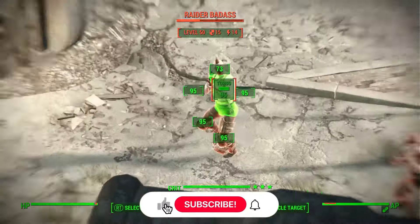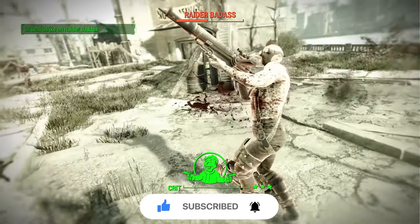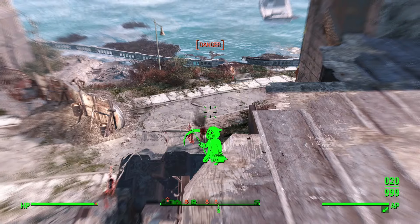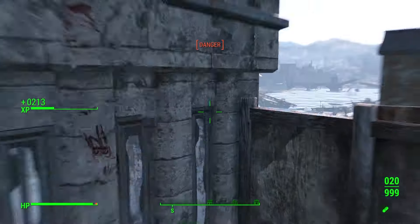Personally, I never felt stealth in Fallout 4 was well implemented. There are perks like Sneak, Ninja, and Mr. Sandman that can really make sneak attacks deadly, but typically the moment you engage an enemy, it alarms the others around and stealth can only be maintained for so long, especially if you have companions with you.